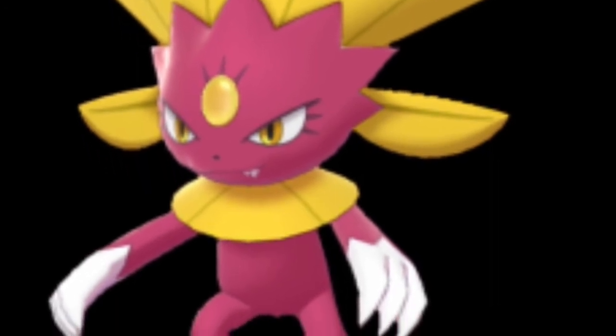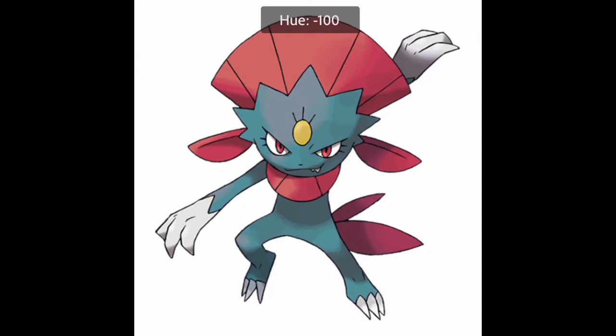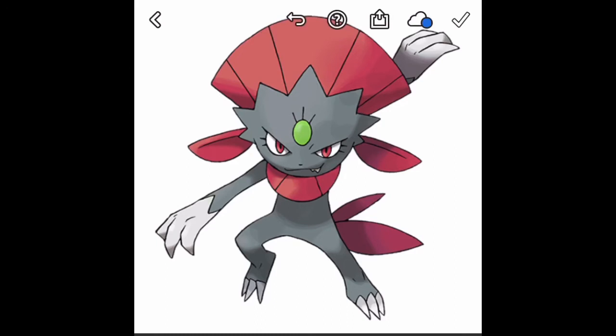Shiny Weavile is my least favorite shiny. I do not like the pink and yellow mixed together. I saw in the older sprites the pink was actually more pastel, and then in later generations it turns into a more vivid hot pink. Shiny Weavile and Shiny Sneasel are my two least favorite shinies, so I thought today we would be fixing Shiny Weavile. I started messing with the overall body colors, changing the saturation and hue, and when I finally got to changing saturation, I found something I really like - Weavile with this nice dark gray color instead of being pink.